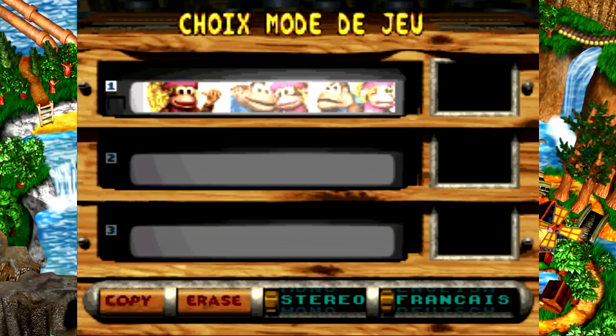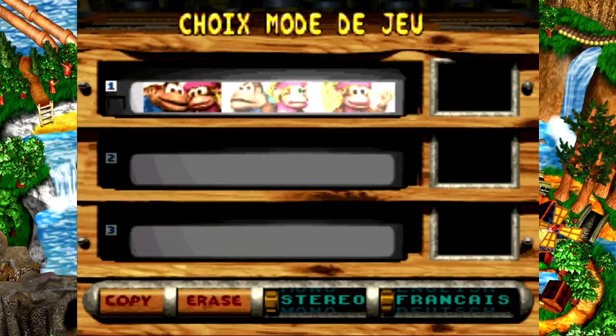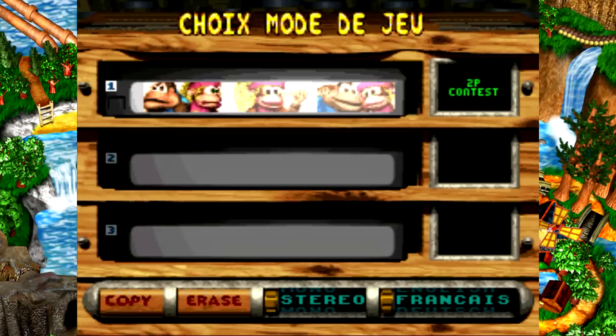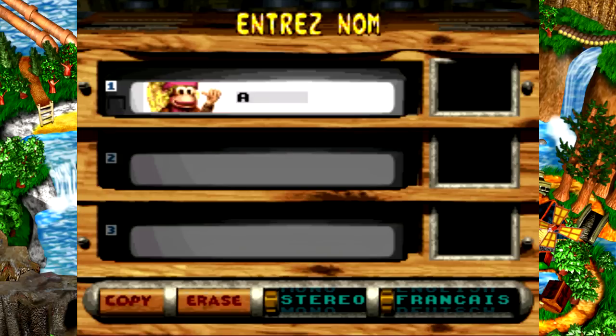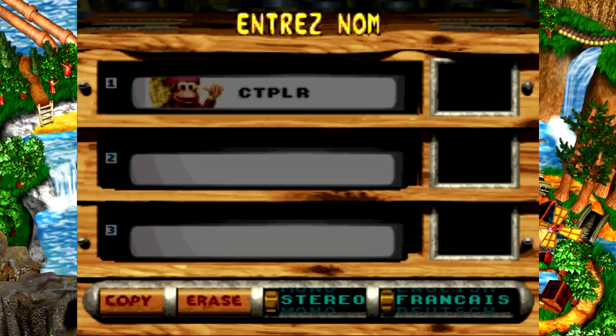Comme d'habitude, on peut jouer soit à un joueur, soit à deux joueurs en coopération, soit à deux joueurs l'un contre l'autre. Ça n'a pas changé, et ce qui n'a pas changé non plus, c'est que je suis tout seul, donc on va jouer à un joueur. Il faut rentrer un nom, on a droit à combien de caractères ? Je dirais cinq, à vue de nez. On va mettre un P, et voilà, c'est parti.